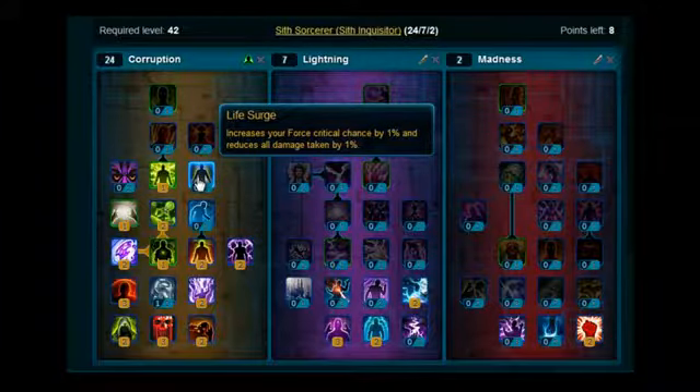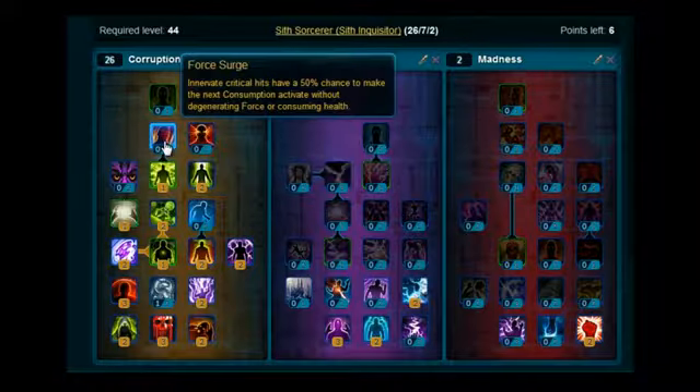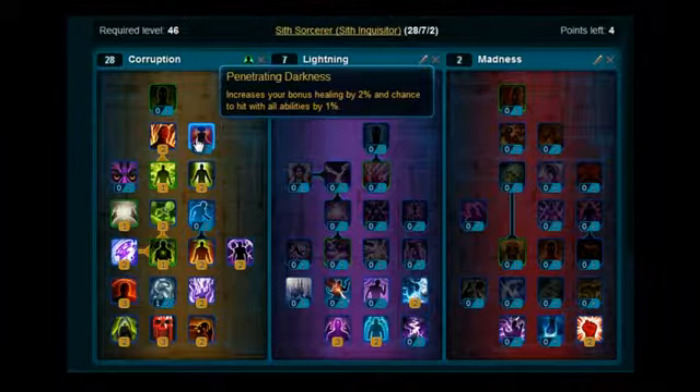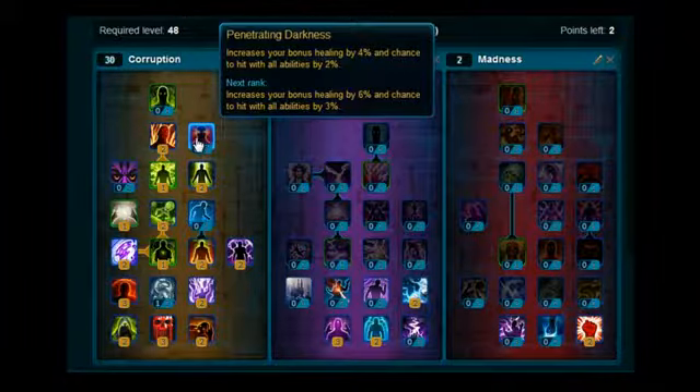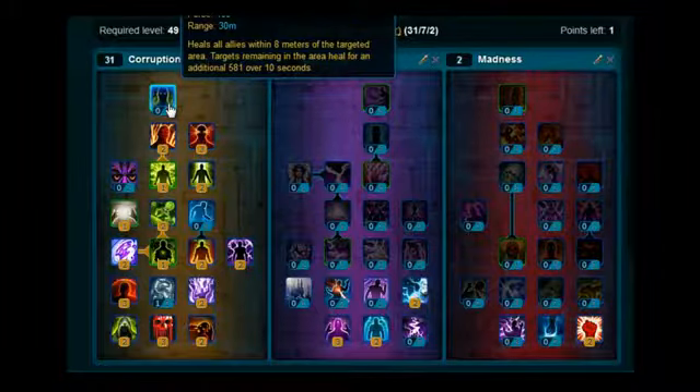Stick 2 on Life Search, moving up stick 2 on Force Search, and stick 3 on Penetrating Darkness. Lastly, right at the top, pick up Rev Action.